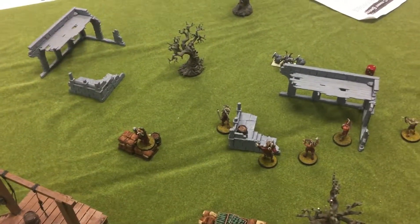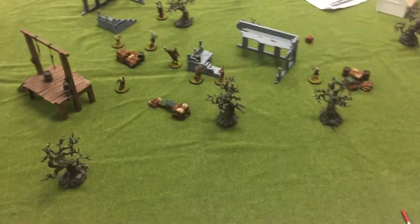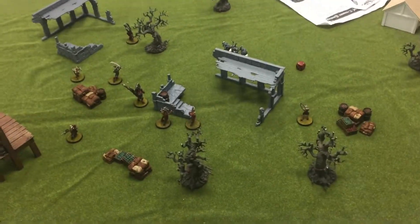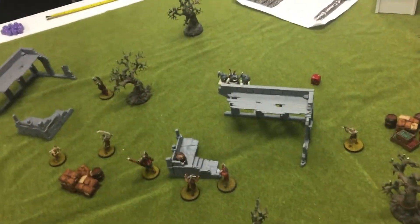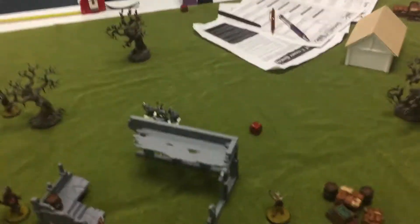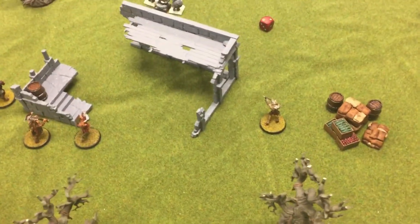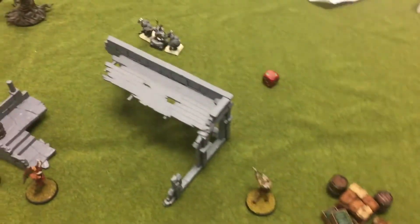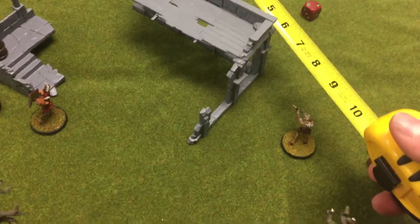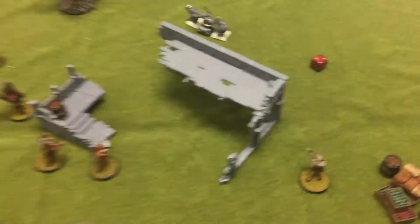Turn two — things are moving up. These guys are going to start coming around on the flank, but the dwarves are still moving forward. It's going to be a slaughter fest in the center. We'll move to turn three, and we should start rolling some dice if we decide to do any charges. We're in the middle of turn three — the beastmen have moved up trying to surround, and I have one gor here who's going to try to get a shot.